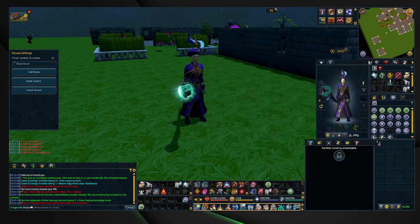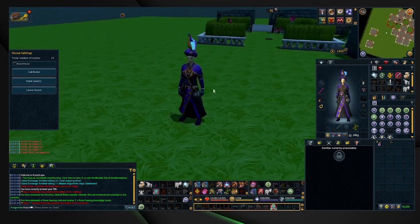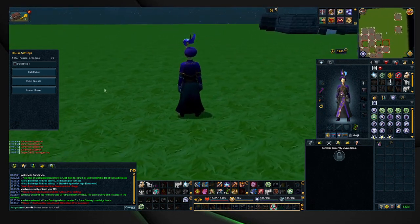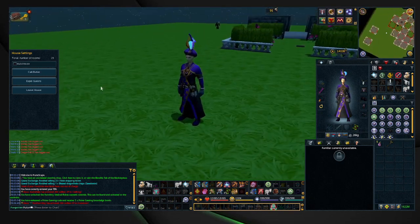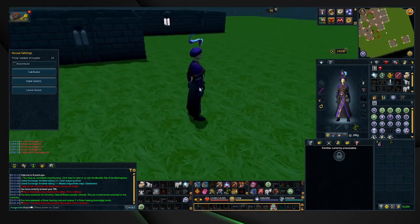This is the new Umbral Forinthry Robes outfit. Go ahead and show this here — nothing that impressive, but I figured I'd let you guys know that it is live and this is what the outfit looks like.